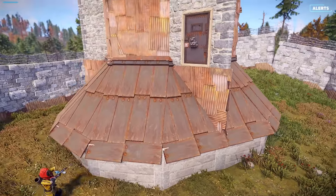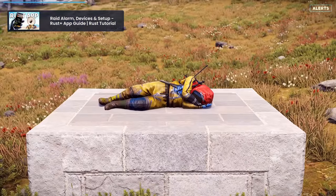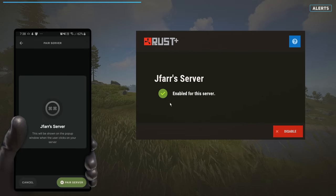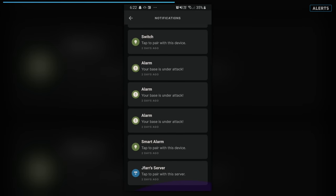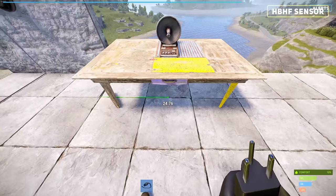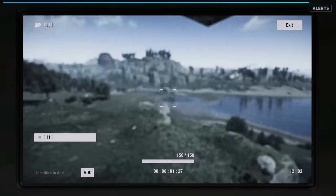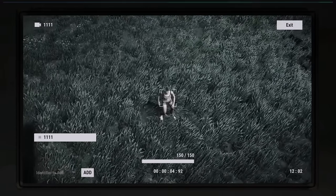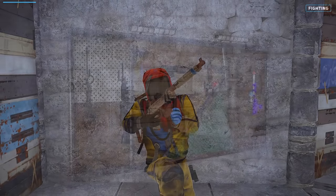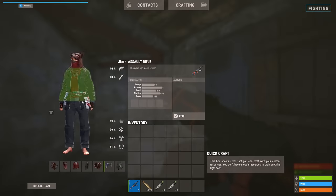If raiders still decide to raid your base despite your best efforts, one of the last lines of defense is to fight back. However, this can be difficult if you're offline or away from your base. You can use the Rust Plus app to connect to your server and receive alerts if your player has been killed. But by the time this happens, it's often too late. It's a good idea to set up detectors around your base connected to a smart alarm to alert you if anyone enters or comes close. Cameras can also be useful for verifying whether a threat is real. If you're lucky enough to be online when a raid occurs, you'll need to be ready to fight back. Weapon racks and lockers are a great way to quickly equip a raid kit that focuses on armor protection and damage per second.